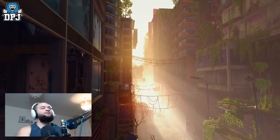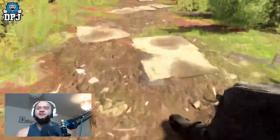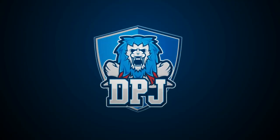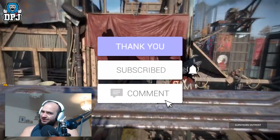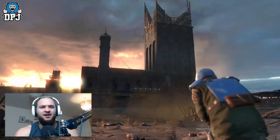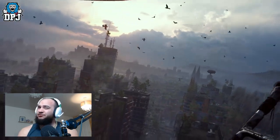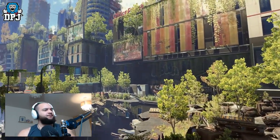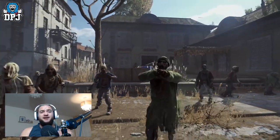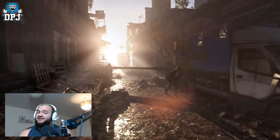Welcome back everyone. Today we're going to talk about Dying Light 2: Stay Human — 20 plus things you need to know about this game. My name is DPG, and if you enjoy the video, leaving a like really helps out. Subscribe if you want to see more. Dying Light 2 arrives February 4th, so not too far away — under a month.